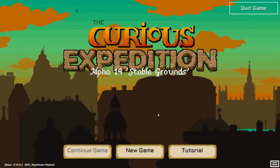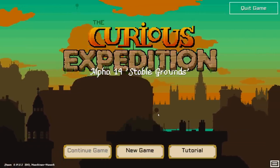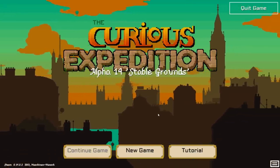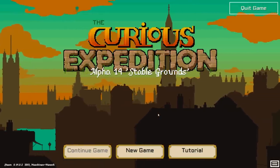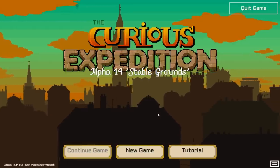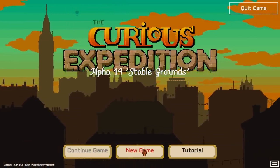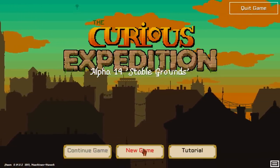Hello everyone! Let's embark on a Curious Expedition, shall we? Curious Expedition is a really fun roguelike slash RPG slash strategy game in which you choose a character, one of the famous characters of the late 19th century, and venture to places never seen before. It's kind of hard to explain how things work, so let's just dive into the game and I'll try to show you and explain everything as we go.